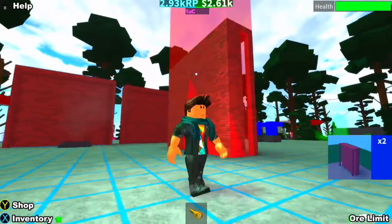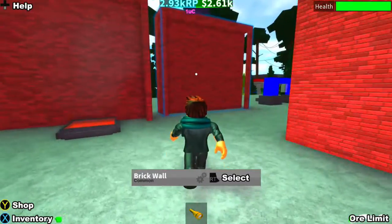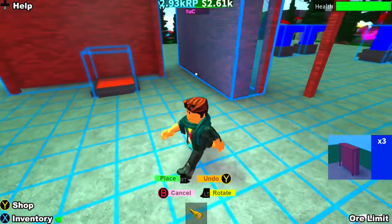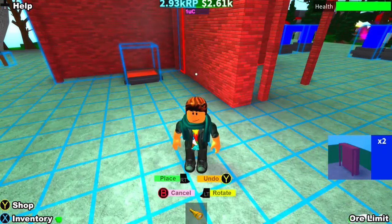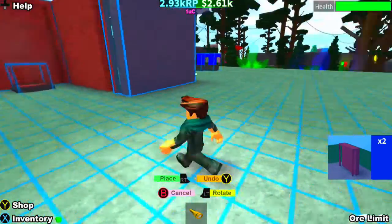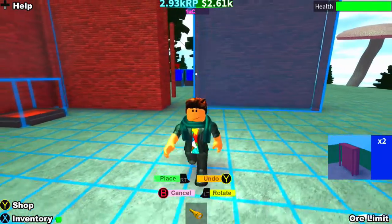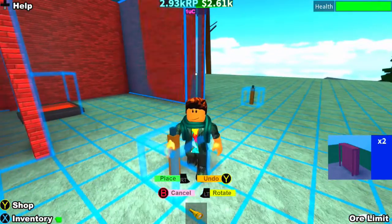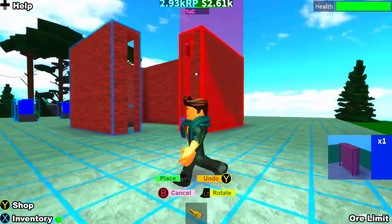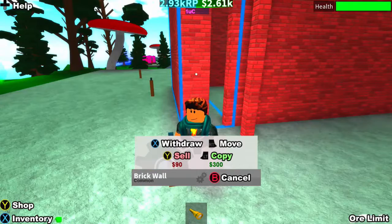Let me grab these brick walls and rotate — there we go, rotate like that and then place it. Oh no, I've already placed one — that was a mistake. Let me press cancel. How do I collect this back? I need to move it — there, and then move one over here as well. I just want to build a little house. I'm so bad at building on Roblox so I don't know how this is going to work out.